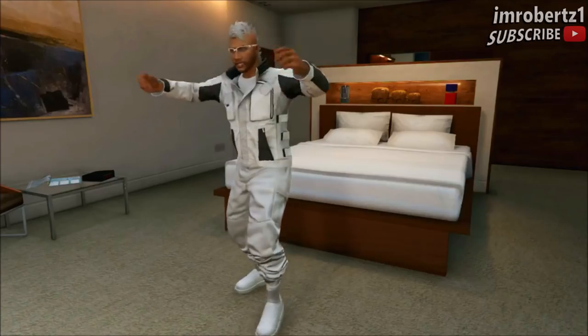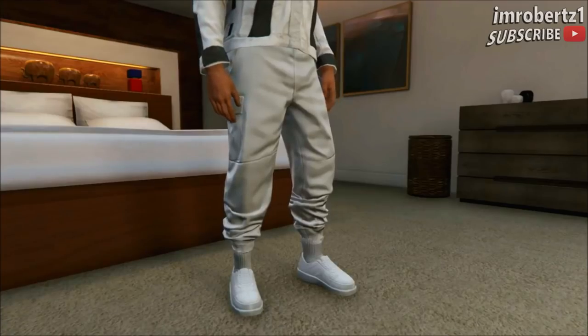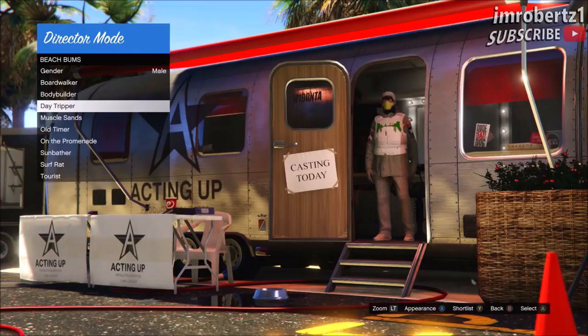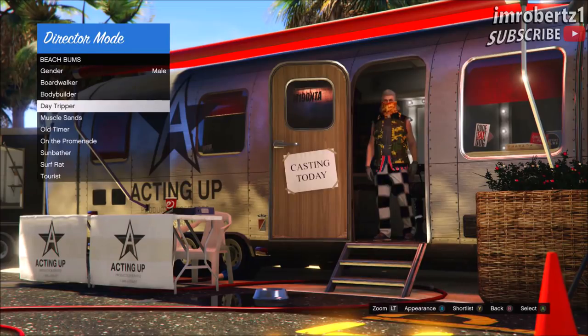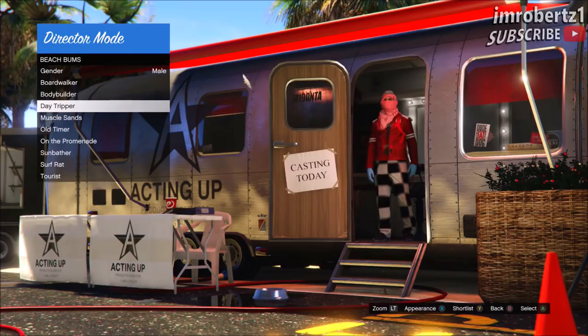Yo what's up guys, it's your boy mroberz1 coming at you with another GTA 5 online glitches video. In today's video I will show you how to get white joggers, blue joggers, grey joggers, purple joggers - basically any joggers and some sick modded outfits using the director mode glitch after the new update.